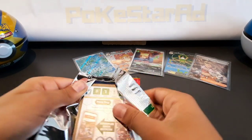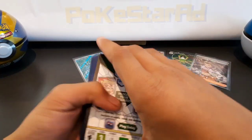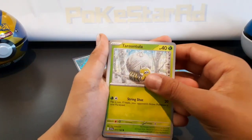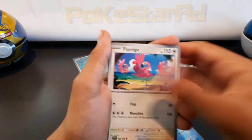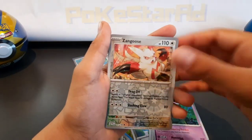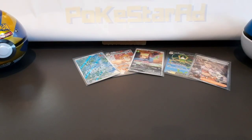Can we beat that double pull? Imagine getting a Koraidon and a Miraidon in the same pack! Here we go — Tarountula, Riolu, Magneton, Florgus, Flamigo, Toedscool, Rocky Helmet, reverse Florgus, reverse Snom — holo Sizzlipede. I'll take it considering we got the double pull last pack.